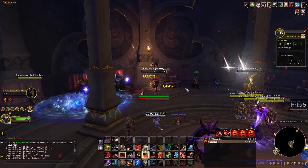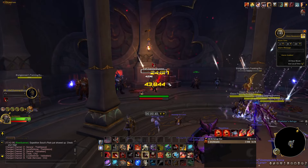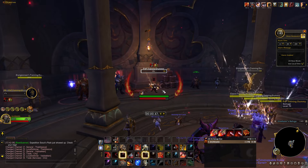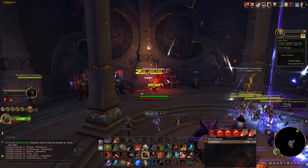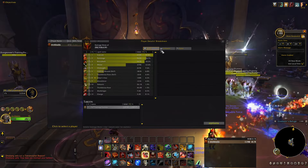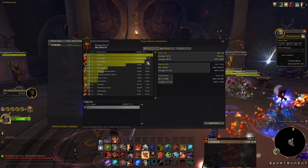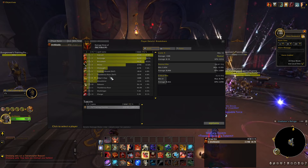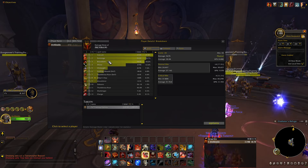Looking at the damage chart, don't worry about the Execute damage since we won't get that many Executes in arena. But Rampage and Bloodthirst damage is off the charts, auto attack damage is great, and Onslaught is doing significant damage as well. The bleeds down here are actually way more significant in the arena, and you'll see that in the demonstration. Damage speaks for itself.